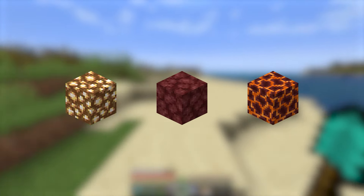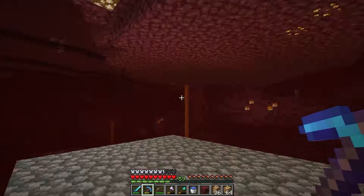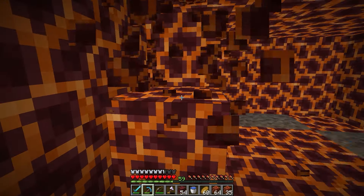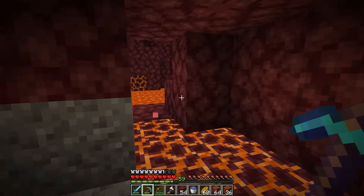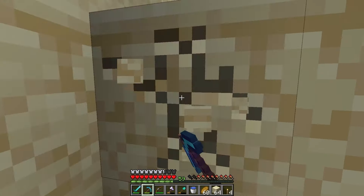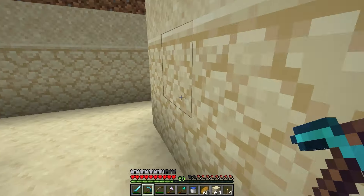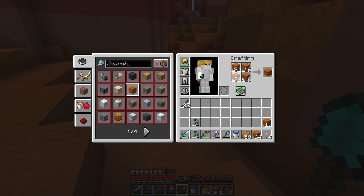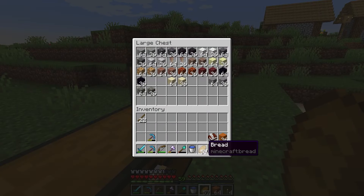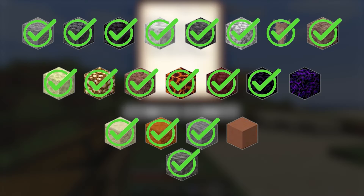Back in the overworld at home, I set my sights on obtaining some nether blocks in this category — like glowstone, netherrack, magma, and both sandstones. And in goes the red sandstone, leaving only all the terracottas and crying obsidian.